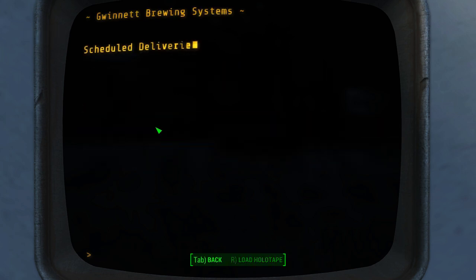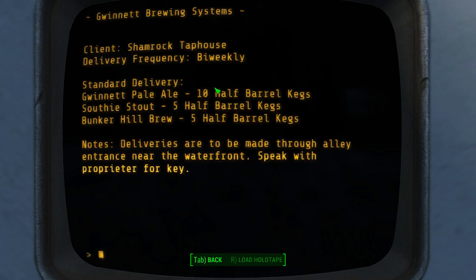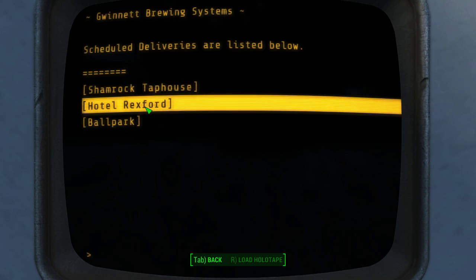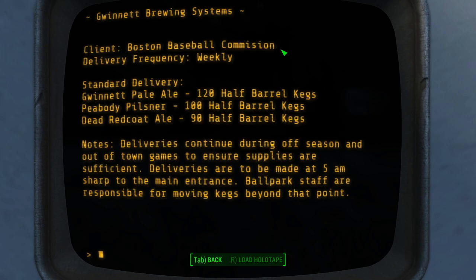Right, so we've got the recipe. Have a quick look at these things. The Shamrock Taphouse is where the robot is, I believe, and it shows you here the way in through the back. The other one is the Good Neighbor — he's the one who actually wants the robot, which I will be getting at a later date for myself probably. And the ballpark is, well, the ballpark anyway.